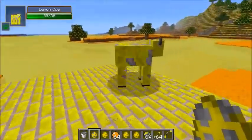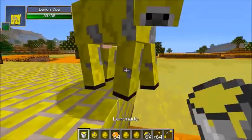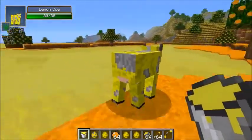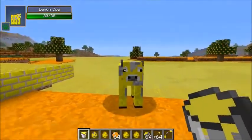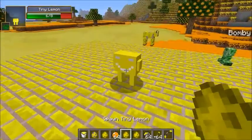The lemon cow looks just like a cow and has 20 health. Can I have some lemonade please? You can actually get lemonade from it — I guess you'd say you 'lemon it' — it sounds weird when I say it. But now I've got lemonade, which is kind of cool. Let's leave that cow alone.